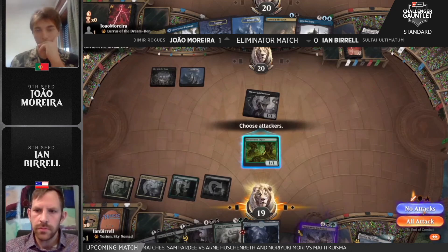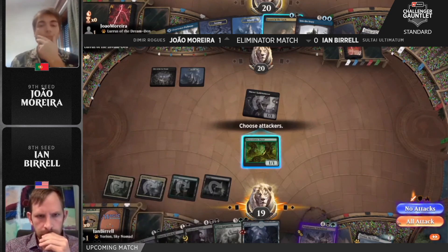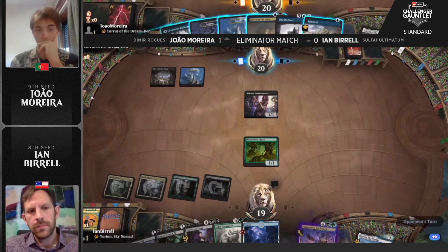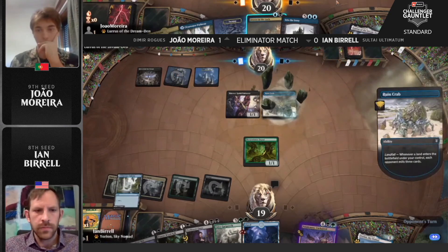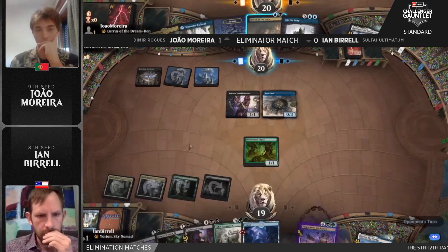The little dryad is going to hang back on defense — or is he going to get in one point of damage? He might not even be trying to stay back; just not trying to walk into a Soaring Thought-Thief. That's kind of a nightmare scenario. Nickel-and-diming with the Soul to Ultimatum deck isn't really what you need, so the one damage — it's just not worth the risk.